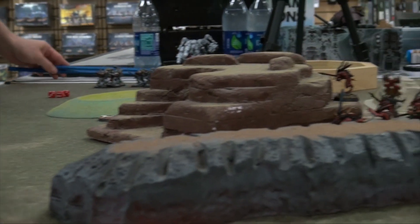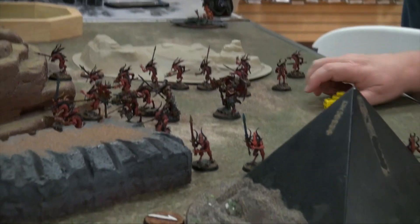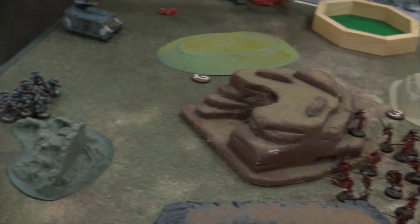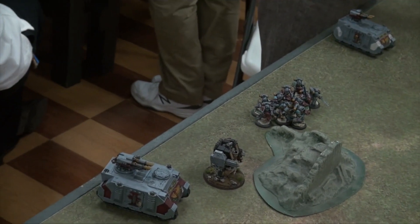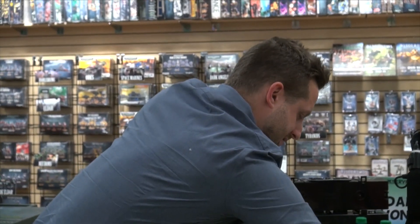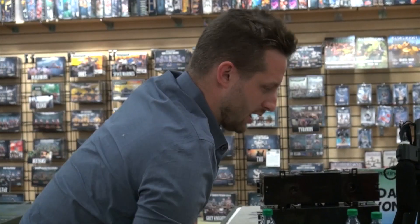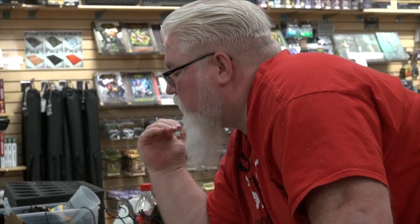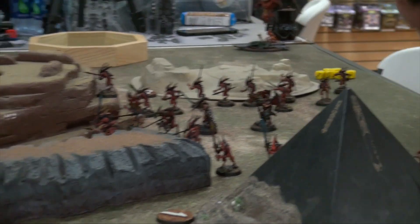I've got the whole unit in, so I've got a lot of Storm Bolter shots. 12 Storm Bolter shots — hitting on threes. So many ones and twos in the hit roll, but wounding on threes — all but one wound. That's six saves to make on five-ups. Three more dead. So that's it at the end of turn two. I'm starting to see Jon's strategy — if he spreads out enough, he could control all four objectives. If I can't start doing more damage, he's going to hold them and I won't be able to take them.